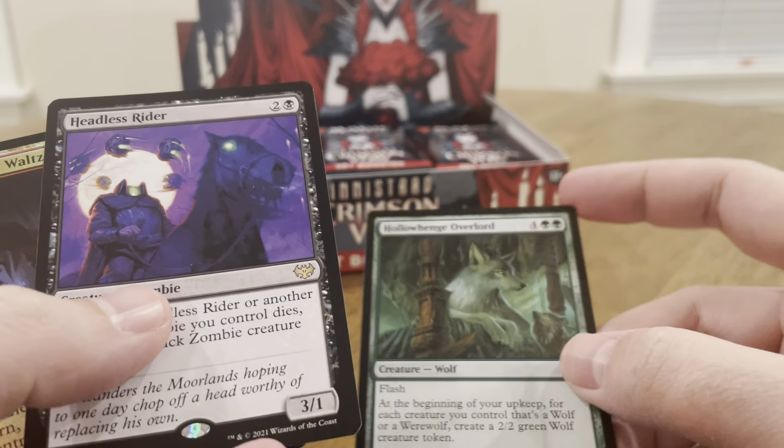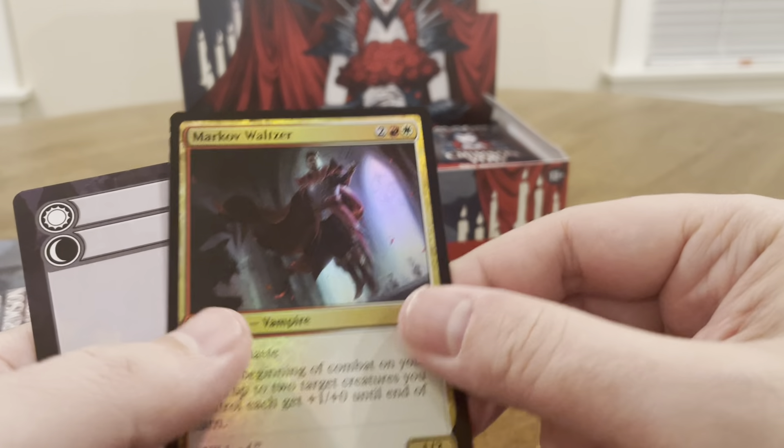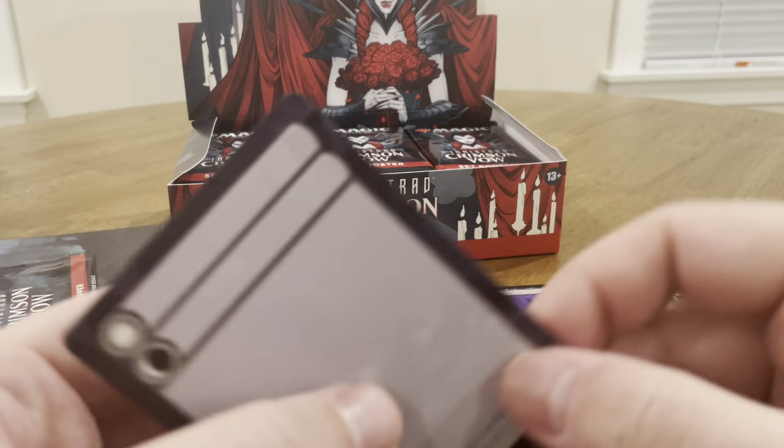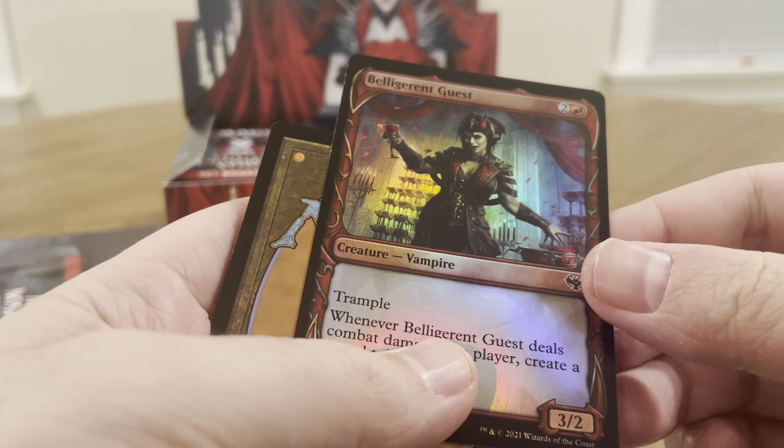Our first rare is a Headless Rider. We got a Markov Waltzer as our foil, and then we got a blank card — a token. Here's our foil Belligerent Guest.